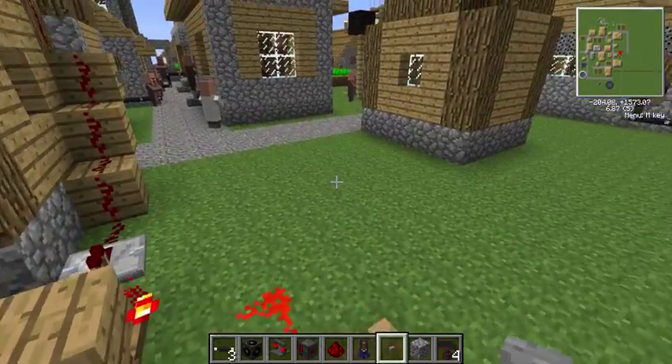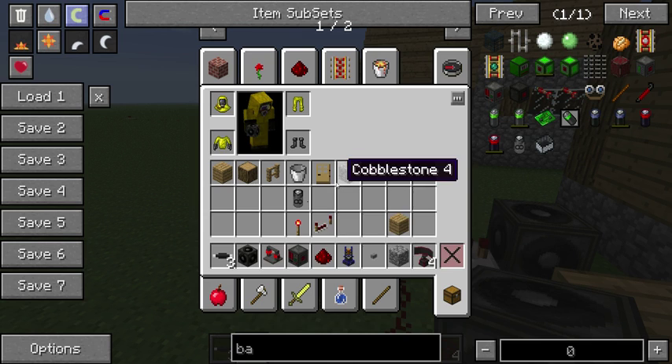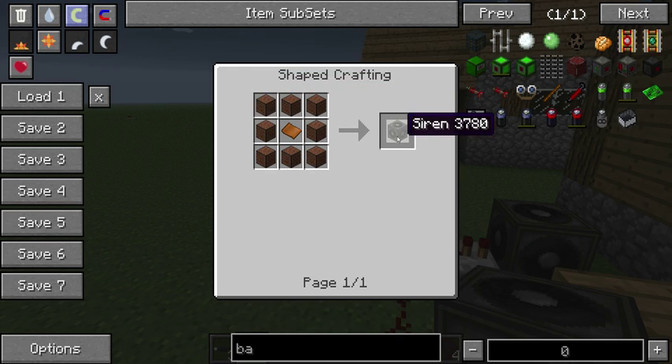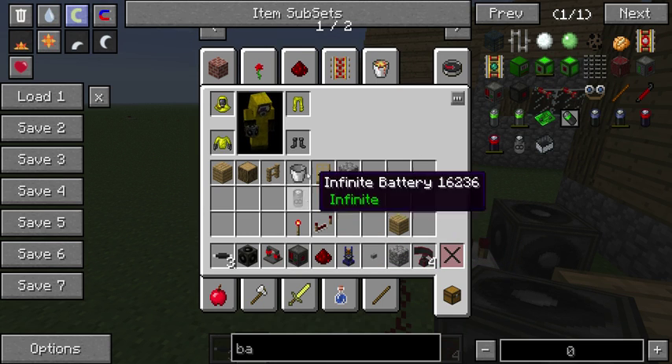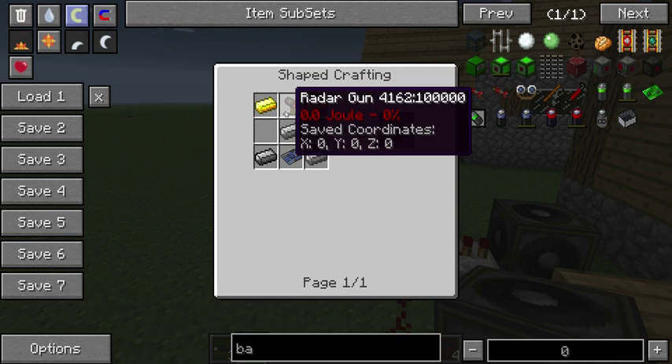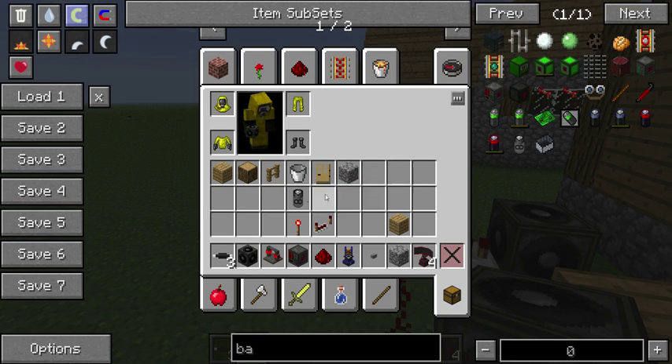Let's quickly go into crafting recipes for some things I've got. A siren is quite cheap — it's made with eight note blocks and one bronze plate, making one siren. They're not very loud so you may need a few more. A radar is slightly more expensive: two gold ingots, one radar gun (doesn't have to be charged), three steel ingots, and an elite circuit. So quite expensive for a radar. I've got two of them because it's quite a rich village.